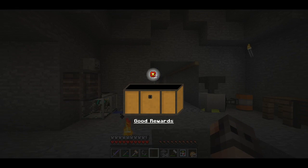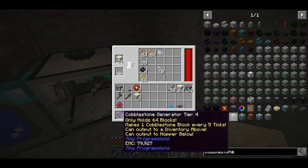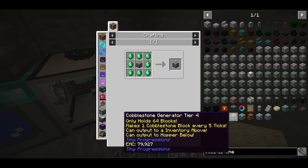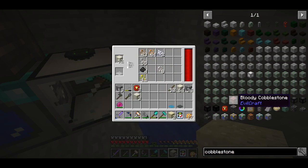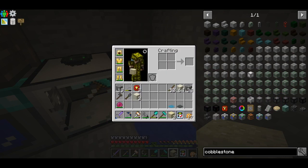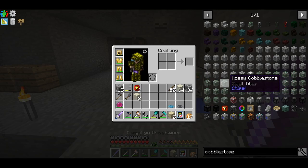I made a small mistake — tier 4 of the cobblestone generator requires blaze rods, not gold. The icon was yellow and I thought it was gold. It looks cool though, so I have to go to the Nether again.